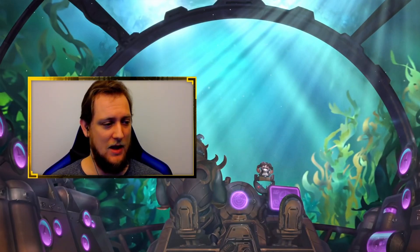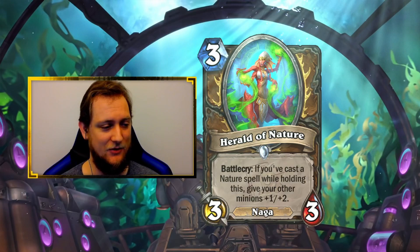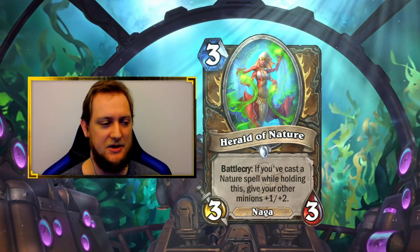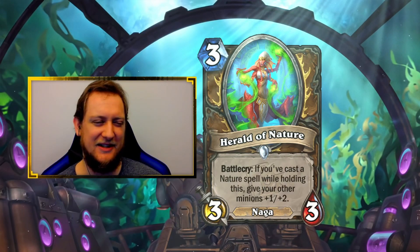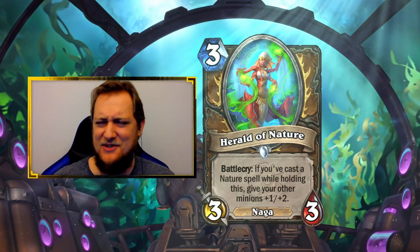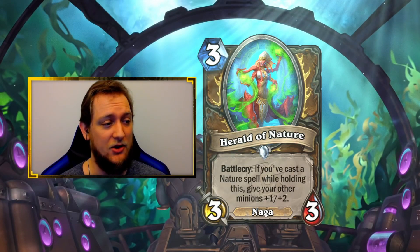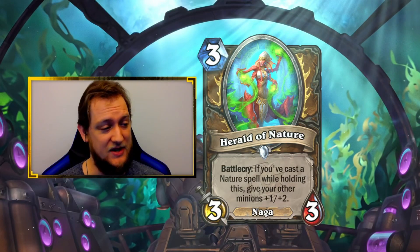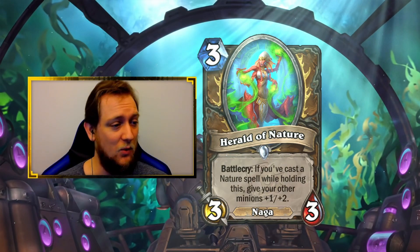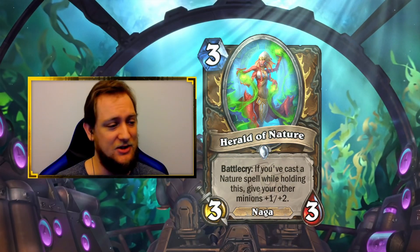Next up we have Druid. Our first Druid card is Herald of Nature, a 3-mana 3/3 Naga. Battlecry: if you've cast a nature spell while holding this, give your other minions +1/+2. Nature spells are common enough in Druid — you're usually picking up a couple. This is not a card you're really going to be able to consistently play on turn three, because you'll be playing a two-drop, not a nature spell. Maybe you play a Wrath coming into this and then you have nothing to buff. Could it be a turn six or seven card? Yeah. You play it in a token Druid and that's a strong effect. You hit one minion with this in arena, it's good. Something like Nature Studies coming back into the meta and playing this on turn six or seven is going to be very strong.